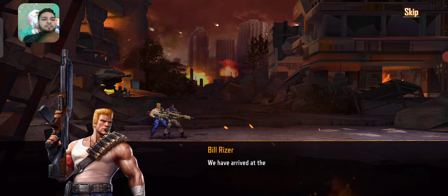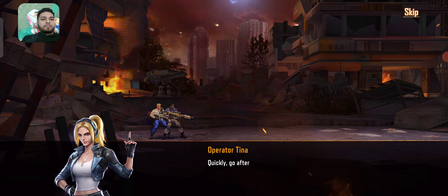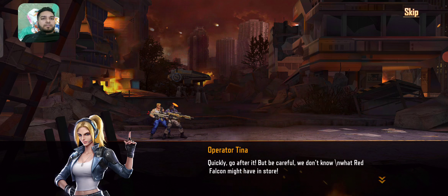We have arrived at the objective and found the Cyclops' trail. Quickly, go after it. But be careful — we don't know what Red Falcon might have in store.